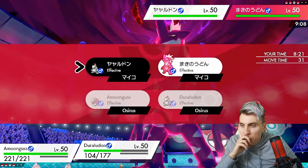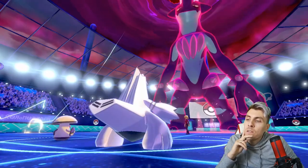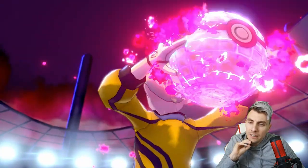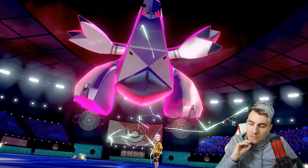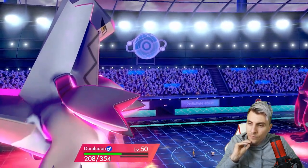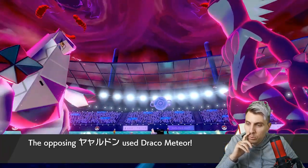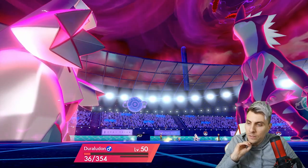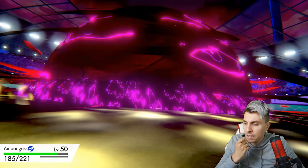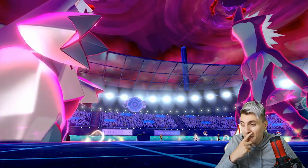I think Max Darkness is better than Max Lightning here to get the Special Defense drop, so we can threaten Toxtricity next turn. We'll see what they throw out — possibly a Draco Meteor. I think we'll see Max Ooze to boost the Duraludon. They go Max Darkness — we really need to be taking their Duraludon down next turn. I'm not sure if our Darkness will be enough.